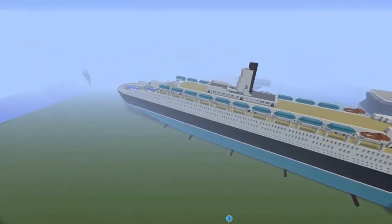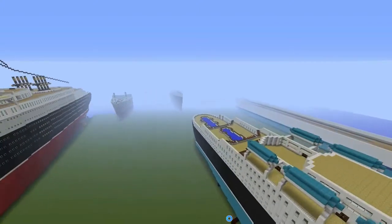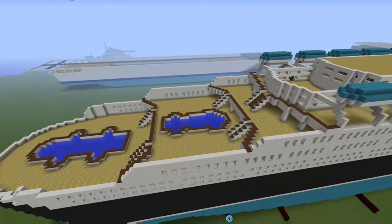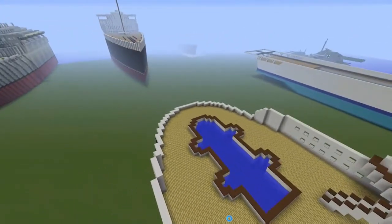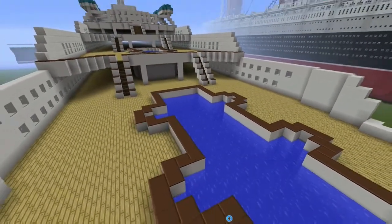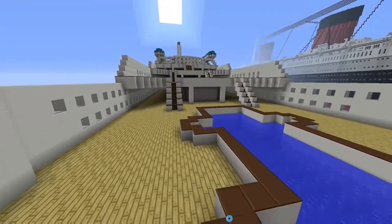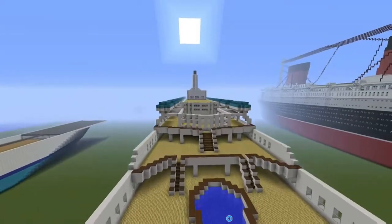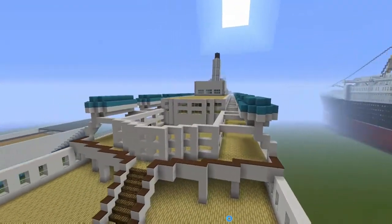As you can see by the pools, the second class and first class pools, you've got a child's pool and you've got the adult's pool. Now all the cladding and the top notch polished stuff is all in, all the stairs are in, and all the back is basically near enough complete really.